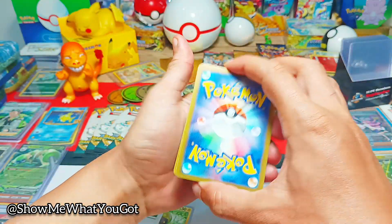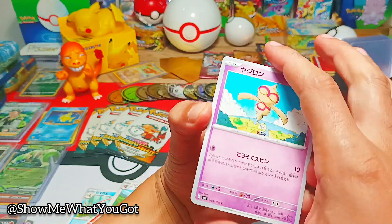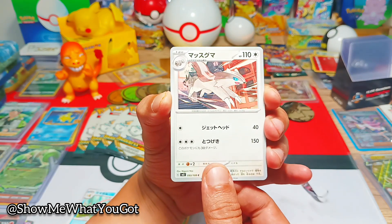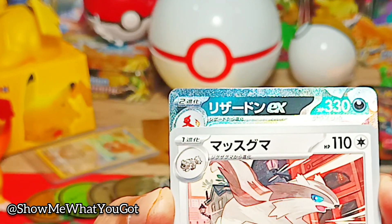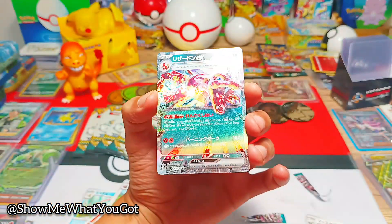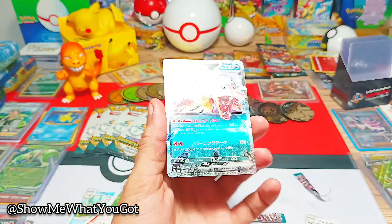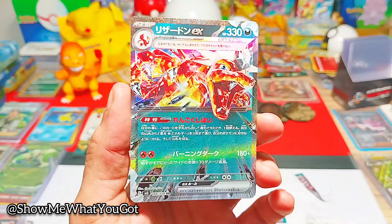Okay, next pack — we've got three packs so hopefully we get something decent. Something about a mongoose... oh no freaking way! Charizard EX! Beautiful, on the final card. Doesn't matter — we've got the Charizard EX, that is nice. I've gotta open the next pack — I have to. Focus. Look at that, this card looks nuts!